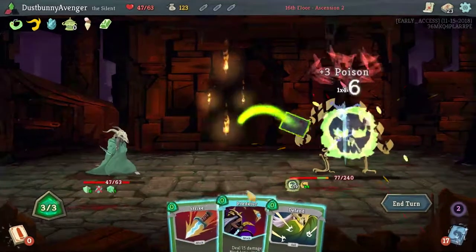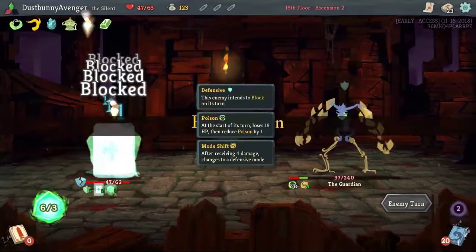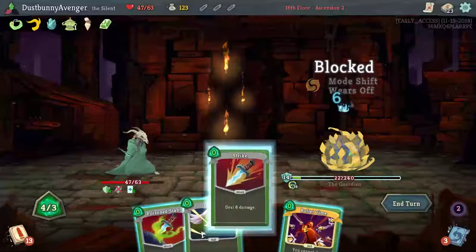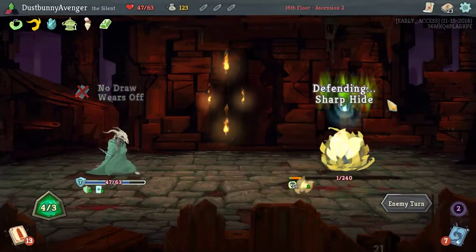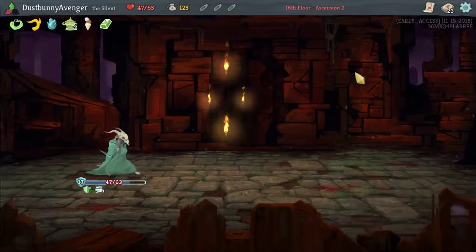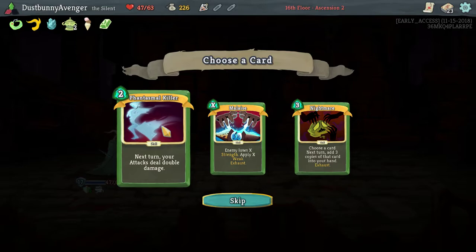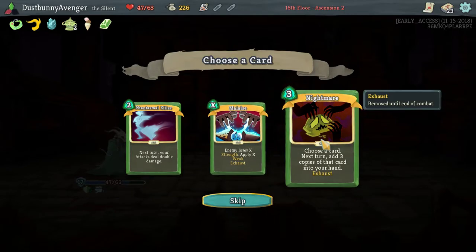Nice! You don't even know what you're stepping into today buddy. If only we had Caltrops or Thorns or something. You're done aren't you — pretty much done. You're still alive, how are you still alive? It doesn't even matter — you're dead later. Easiest boss fight I think you've ever been a part of! Phantasmal Killer: next turn your attacks deal double damage. He loses X strength, applies X weak — okay, so removed until end of combat, it exhausts. Not a permanent removal of strength, unfortunately.